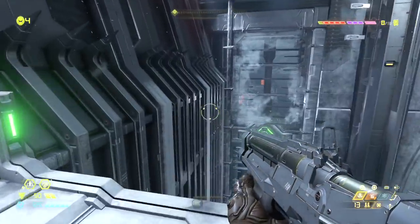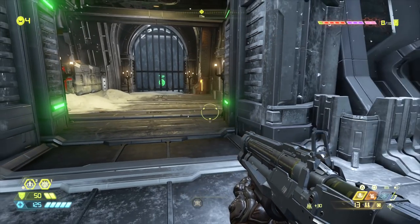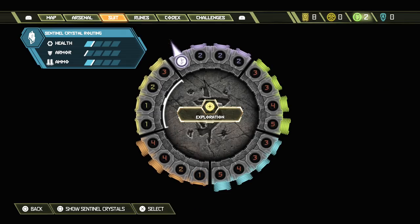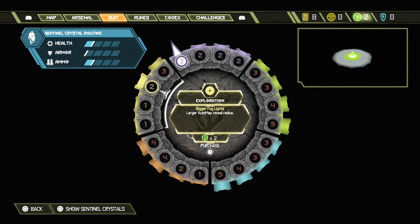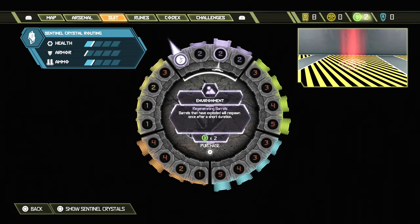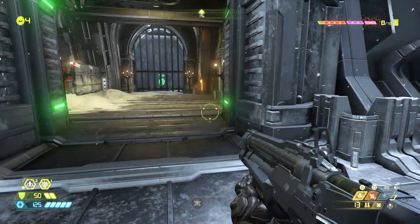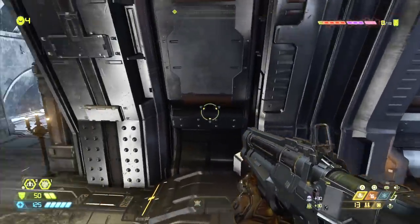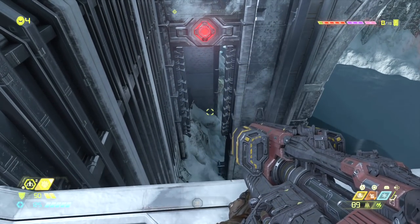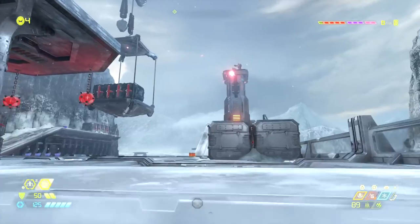We got a suit upgrade point. Can we use it in the actual menu? Looks like you can - nice. I'm going to save it because a lot of the stuff I want costs two or three points. Wait, I have two - when did I get an extra one? Maybe it was from the exploration upgrade. Barrels that have exploded will respawn once after a short duration - we're going to get that, that is so nice. Extra ammo, I'll take it.